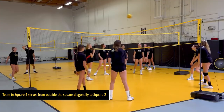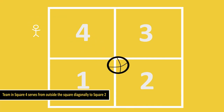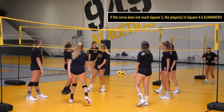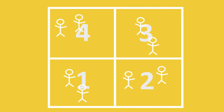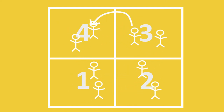The game begins when the team in square 4 serves from outside the square diagonally to square 2. If the serve does not reach square 2, the player or players in square 4 is eliminated. The objective of the game is to make it to square 4 by moving after a player or team has lost the point.